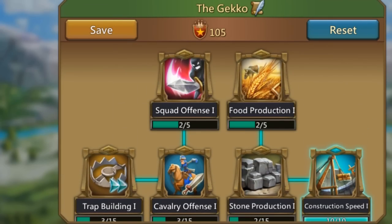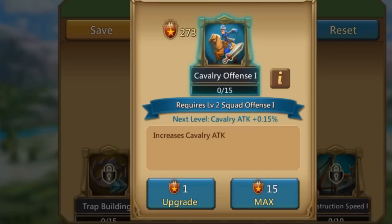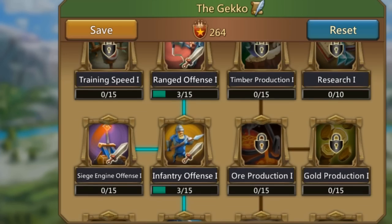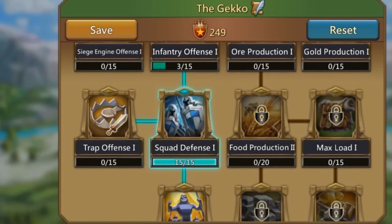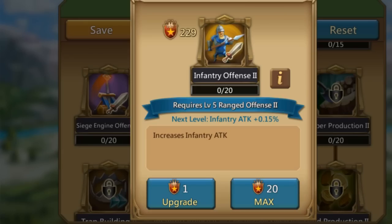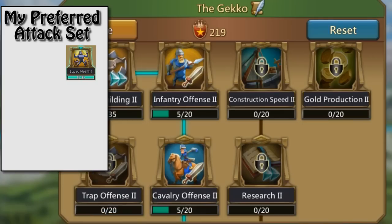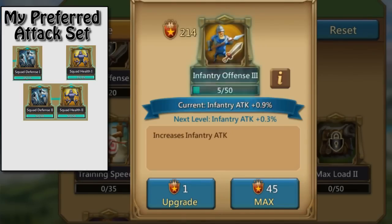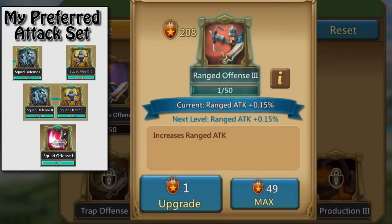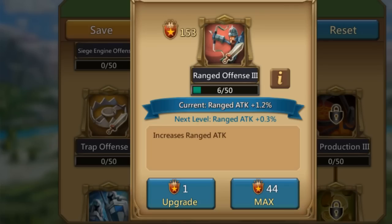The offensive side is a little more complicated and involves a few very important talents, but there's no strict rule of thumb. When you do offense, you're looking for a couple of things: number one, attack; number two, defense; and preferably health. I usually like to max out army health and army defense — those are the two most important ones in my opinion. And of course, offensive squad, which gives you easy army attack early on.